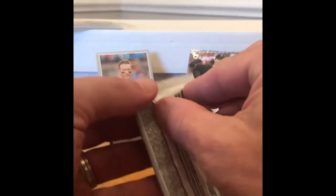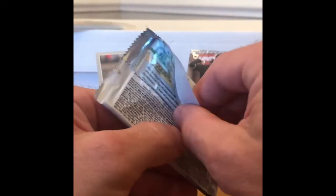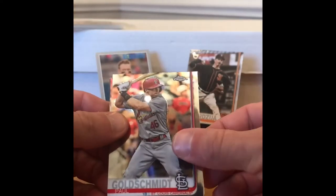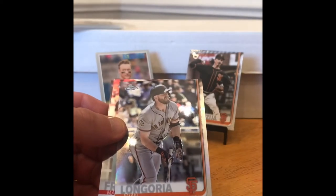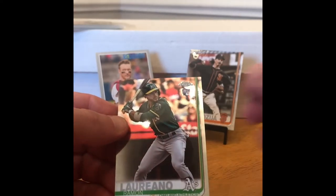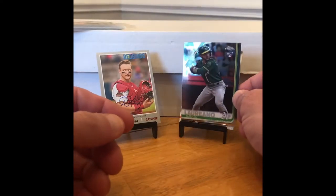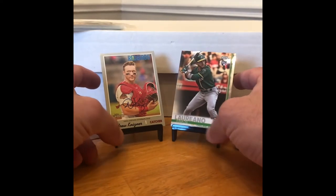2019 Topps Chrome — looking for Vlad, Tatis, Solano, and Jimenez. Possible autographs as well. Goldschmidt. Oh, there's some color — Evan Longoria. Franco. And a Ramon Laureano rookie — he's probably going to have a pretty good year this year. I did buy a short print on his rookie card recently.